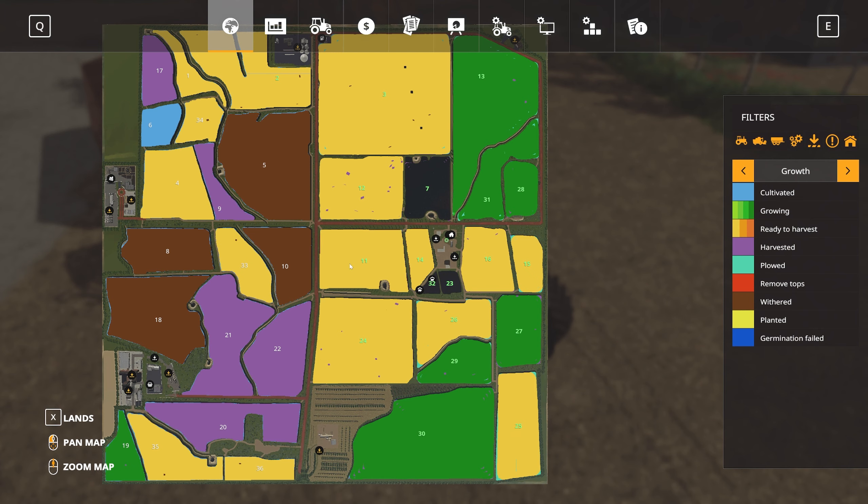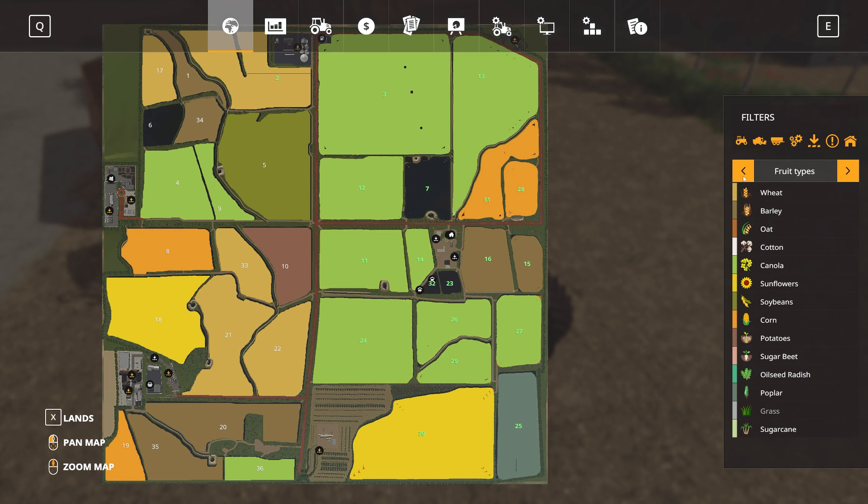The poplar field down here has finally come in, so we're going to get rid of that once and for all. We'll have to lease in a forage harvester — no point buying one. Also, our soybeans weren't growing at all, they were still in a planted state, so I swapped them out for canola. We've got a huge canola crop to grab.